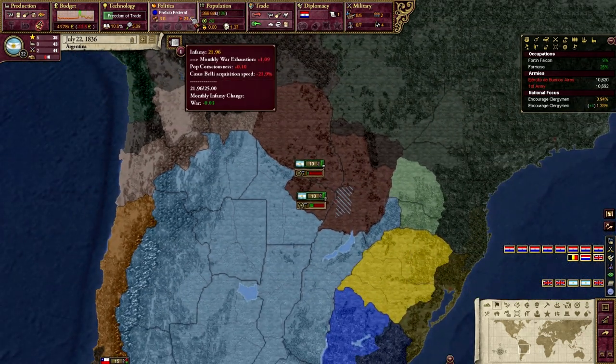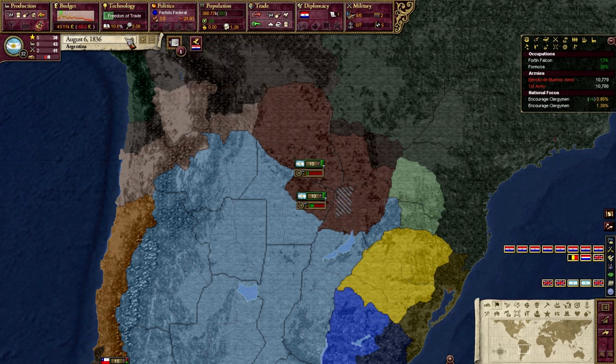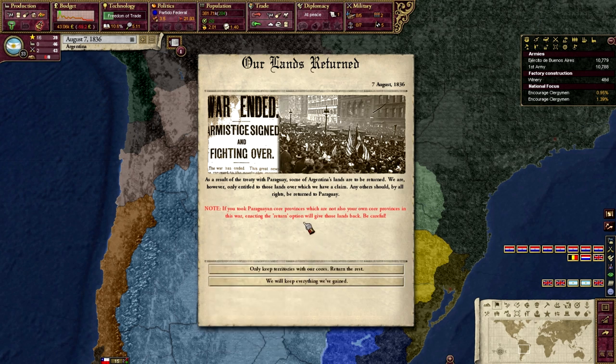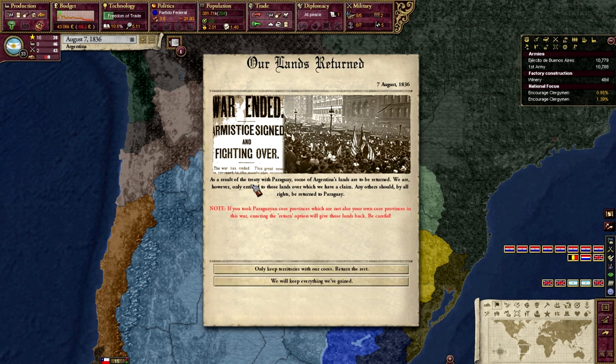That usually doesn't happen unless you've done like a magic conquest cosplay or you're just plain unlucky. I'm just trying to conquer as much as I can from Paraguay. Our lands returned - keep our territories with the cores, return the rest, we will keep all that we have gained. As a result of the treaty with Paraguay, some Argentinian lands are returned. We are only entitled to those lands we have claimed.